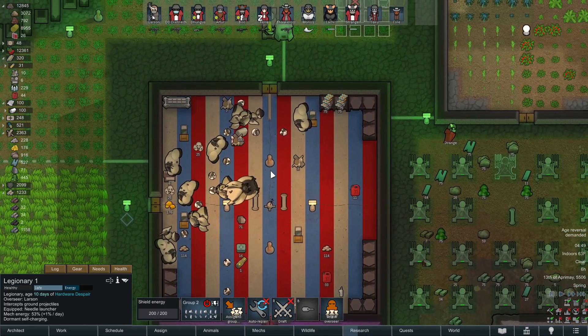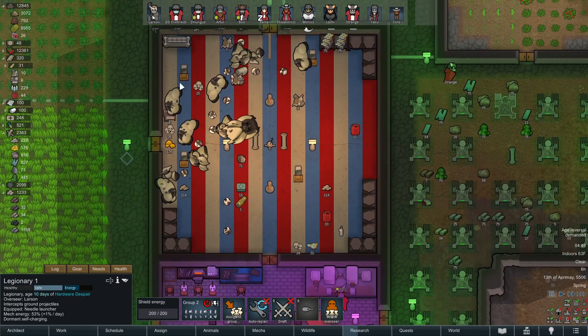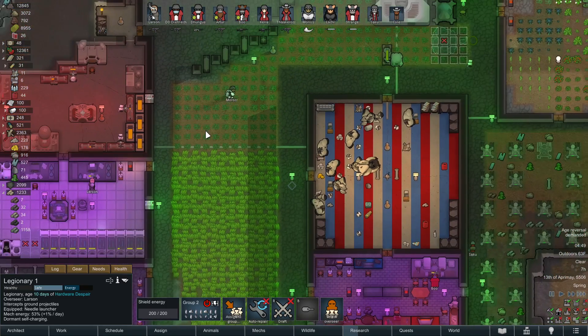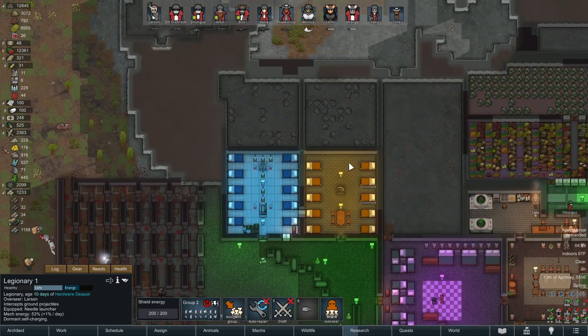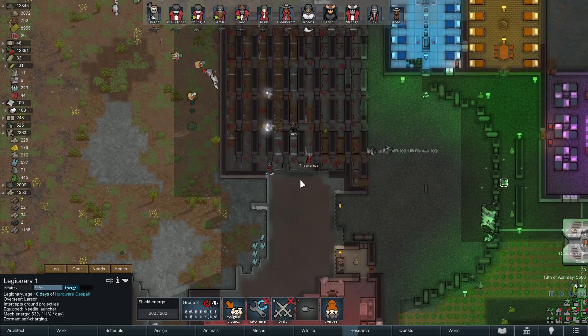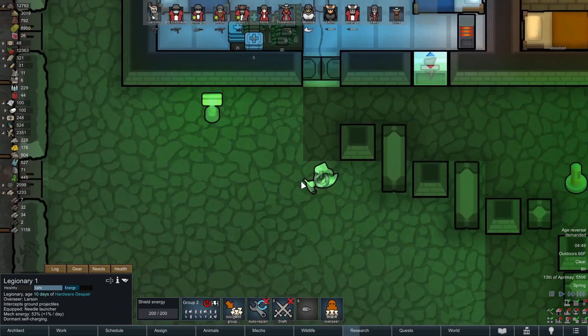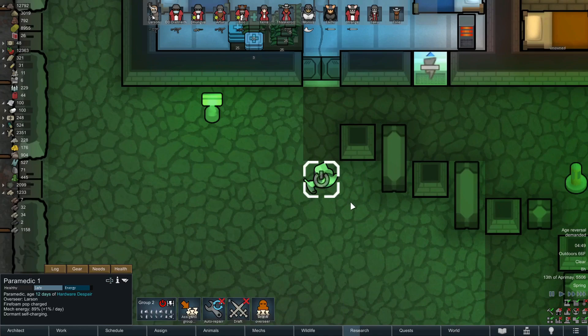We might pop another couple of those but I think we're actually totally out of our chips and subcore scanning cores. We're just going to have to wait on that. Don't worry — next set of prisoners we get, we're going to be rip-scanning their brains, no worries.